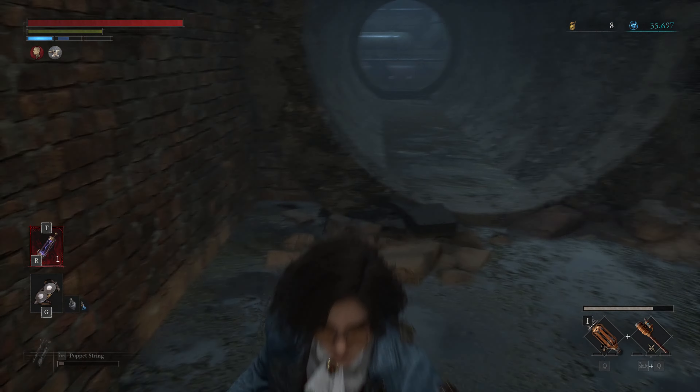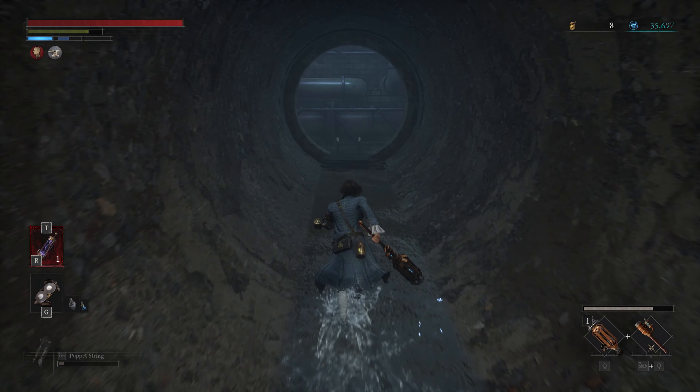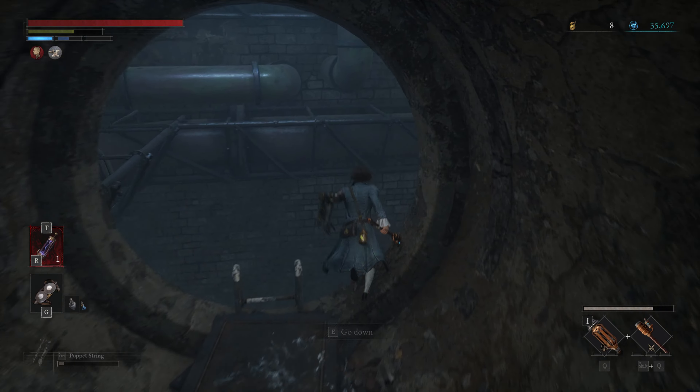Hi, this is Sierra from Gameskeys.net. In this video, you'll learn how to obtain the cranks from Rosa Isabel's street culvert in Estelle Opera House entrance in Chapter 6 of Lies of P. Alright, let's dive right in.